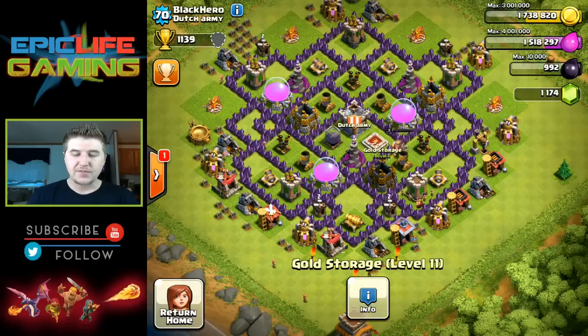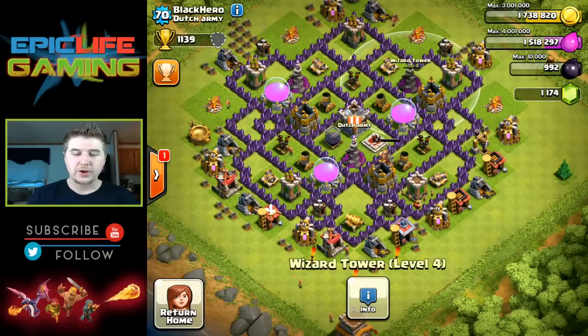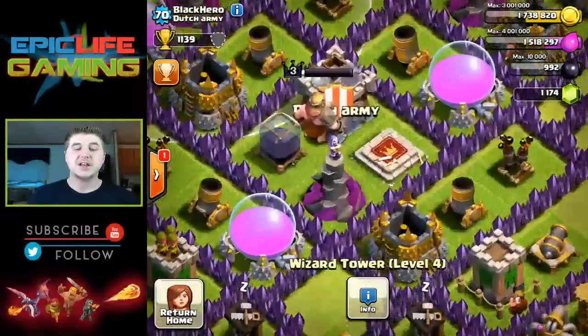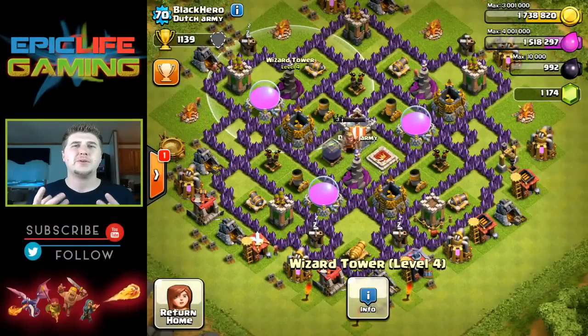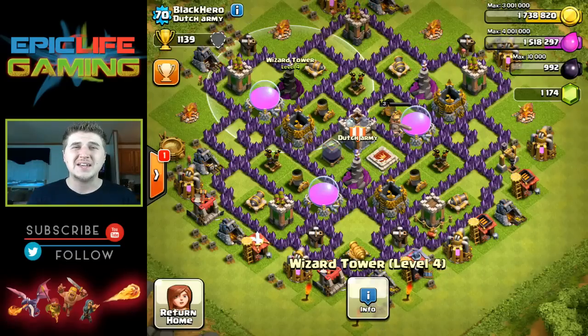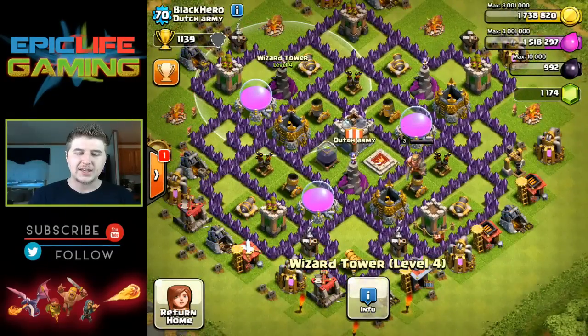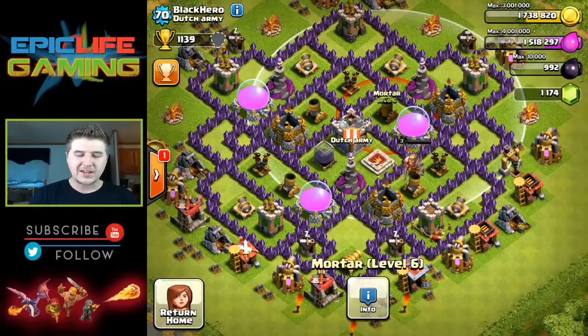That wizard tower isn't a bad thing because it's guarding three storages, and all three storages are in different compartments — good job on that. You also have your other wizard towers guarding those storages, and each storage is in its own different compartment. That's perfect for a farming base. That's a new style I see nowadays, instead of having them all dead center in one big compartment. Having them in separate compartments is really the key now.